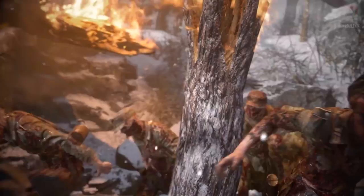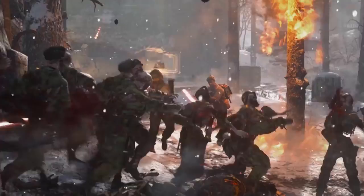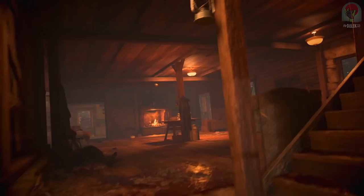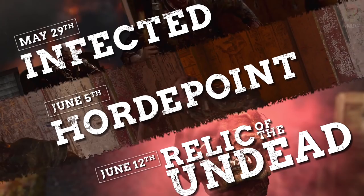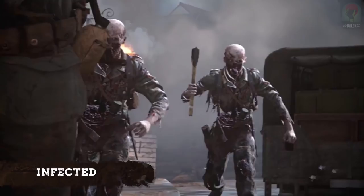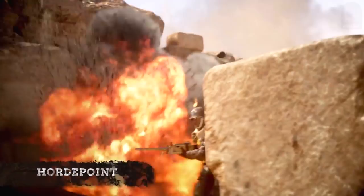These zombies have freaking pickaxes in their hand. And there are two more modes: Horde Point and Relic of the Undead. Horde Point is essentially Hard Point, but there are actual literal zombies invading the map whilst you're capturing. We'll find out how it works on June 5th because we only have Infected to play right now. And then Relic of the Undead, which is essentially Gridiron — in this game mode you must hold onto the zombie head for as long as possible to earn points. Think of it as Gridiron without any goals, or a deadly version of Keepaway.